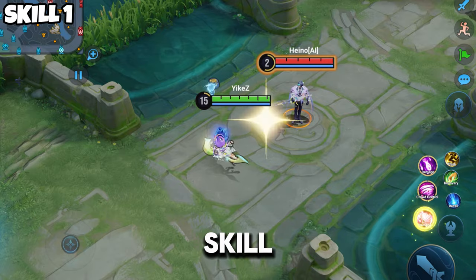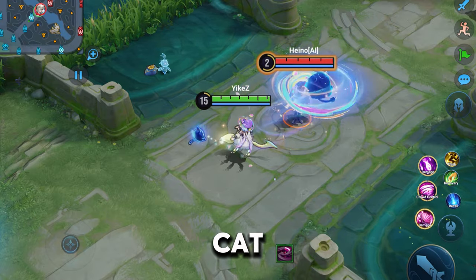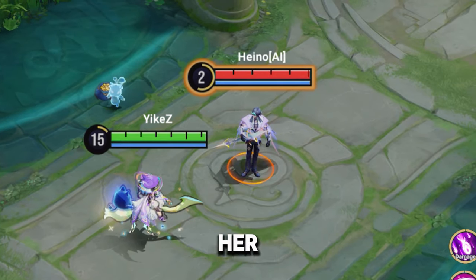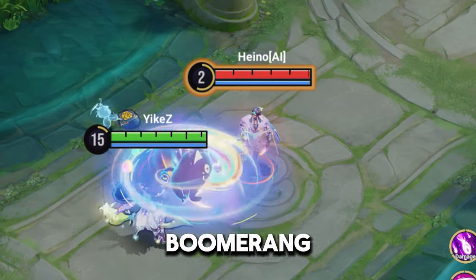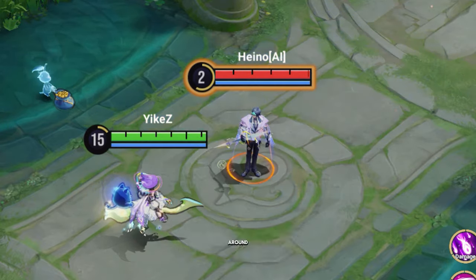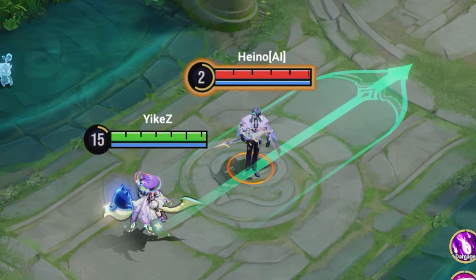Now for the first skill, this is one of my favorite parts. She tosses out her magical cat and it kind of just spins in circles and comes back towards her, exactly like a boomerang. Here is a slower version — you can see the cat just chilling, spinning around, coming back to her. And now here's what it sounds like when you use the first skill.